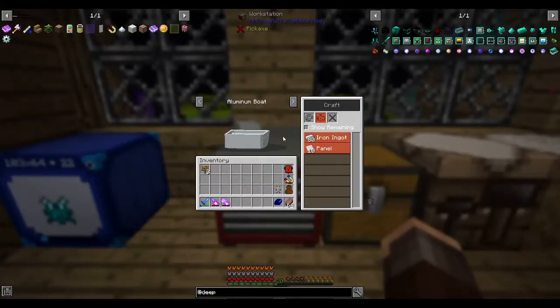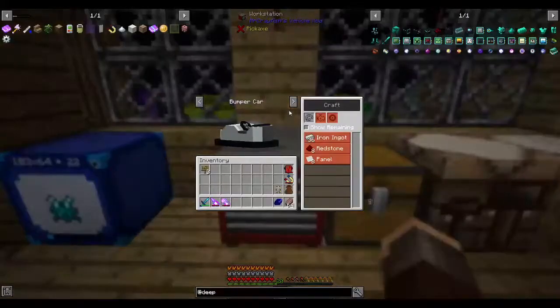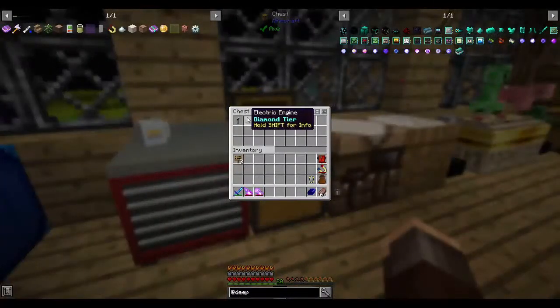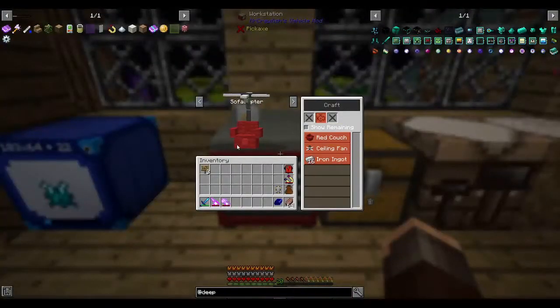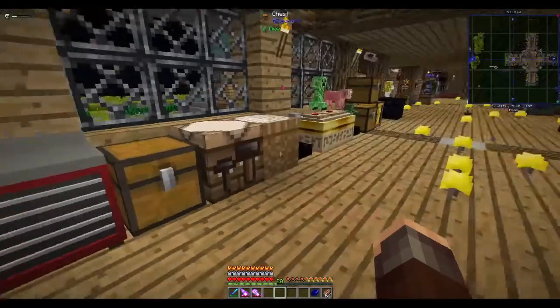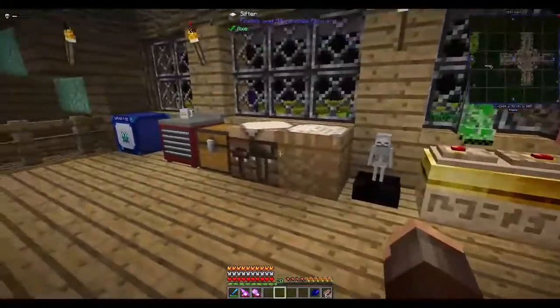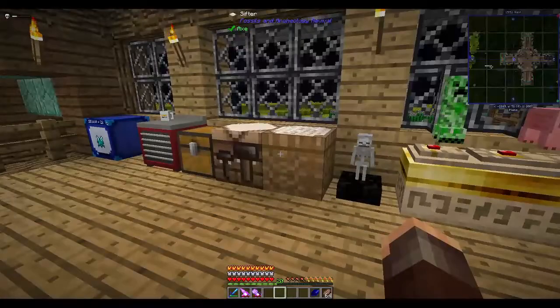There's the vehicles mod here which I'm working out. I did make myself a sofa copter — I've actually got it in here, but I couldn't really figure out how to make it work because it runs off electricity. A couple of trophy blocks as well. We've got the Fossils and Archaeology mod in here which lets us create dinosaurs, but me and Mountain Mania decided we're going to try and work on that together, so I haven't really touched it yet. In here is basically the remains of my starter RV.